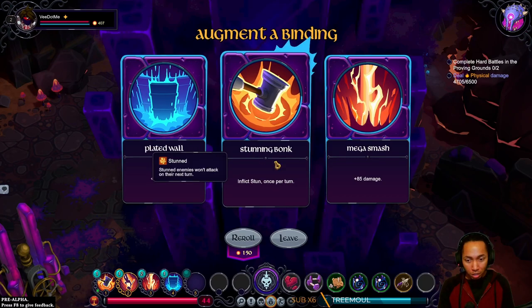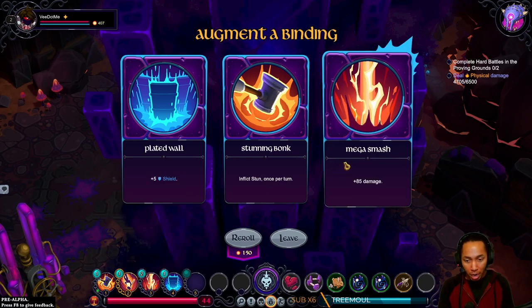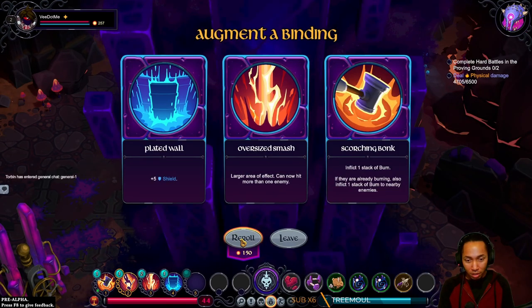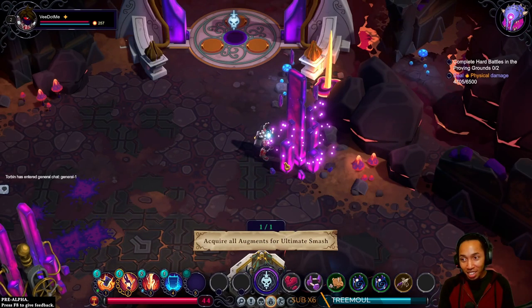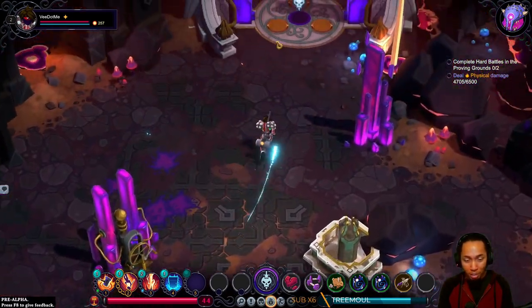Play a wall, gain shielding, stunning bonk — stun the enemy once per turn, mega smash. That's a big smash. Scorching bonk — I should have kept the stun. What I'm thinking is, how do I just hit every enemy at the same time and get all my energy? Maybe it is this.